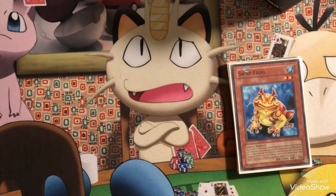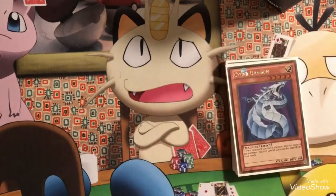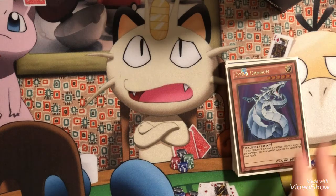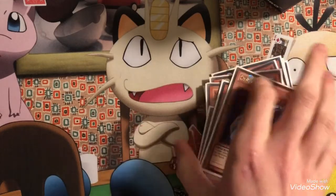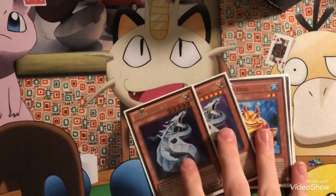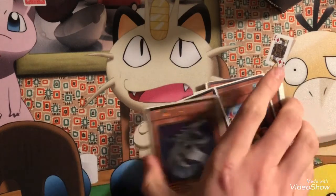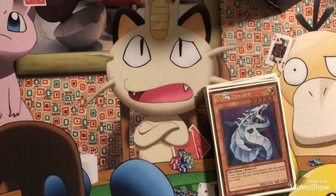Swap Frog can be a special summon on your turn so you can tribute him for Light and Darkness Dragon or your other higher level monsters. Going into the weird engine — the frogs are cool, but the other engine is all special summon monsters. We got double Cyber Dragon. I like to go second in this deck simply because I don't have a lot of backrow due to the Treeborn Frogs. When you special summon a Cyber Dragon and have a frog in hand, you special summon Swap Frog — now there are two monsters on board to get your Light and Darkness Dragon on the field.